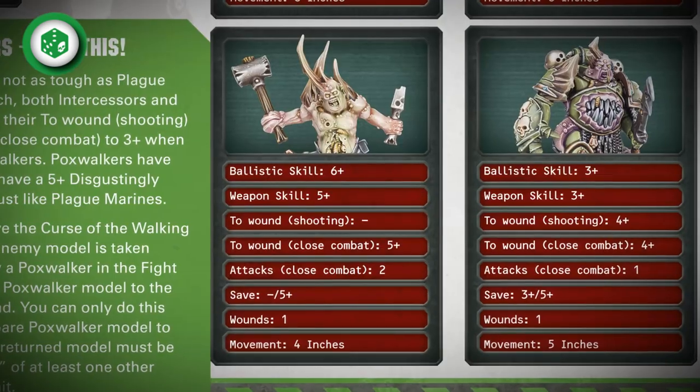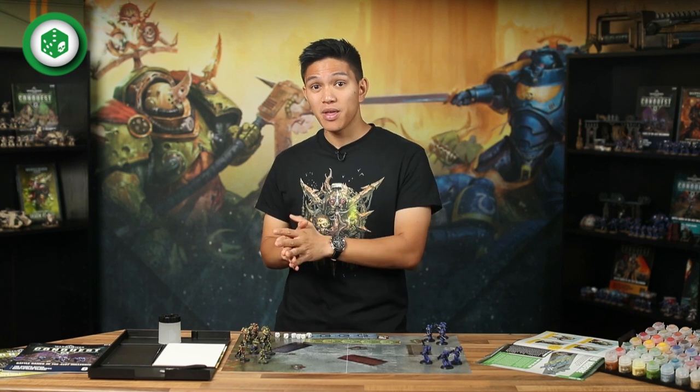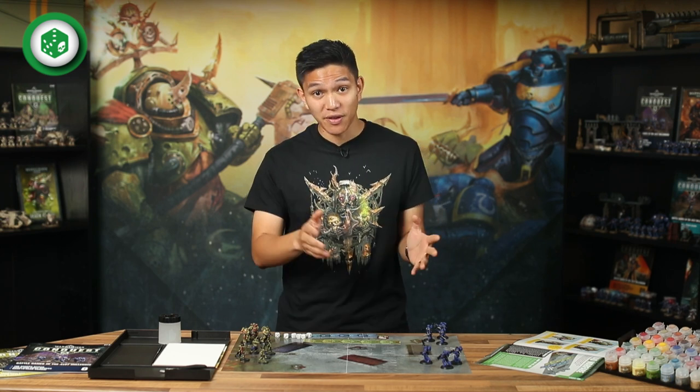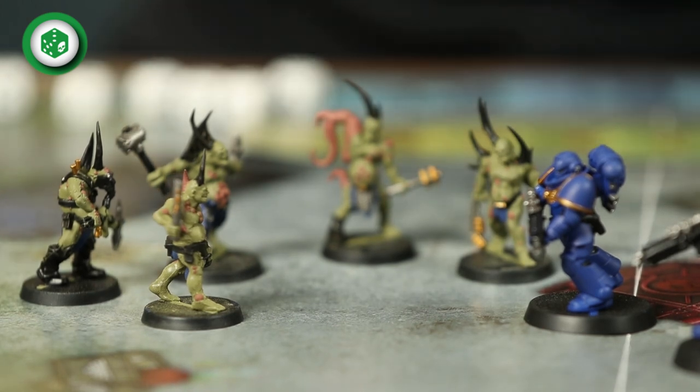As you've not yet used the Poxwalkers, it's probably worth taking a minute to get to know them. You'll find their characteristics and abilities in issue 4 alongside a recap of the characteristics for your other units. Poxwalkers are neither as strong nor as tough as Plague Marines, so it's easier for the Space Marines to wound them. They also don't have any ranged weapons, so they can't fire in the shooting phase. The Poxwalkers also don't wear armour, so they don't get a save. But don't count them out of the fight — Poxwalkers have the same Disgustingly Resilient rule as Plague Marines, so they ignore wounds on a roll of five or six. They also have an awesome ability called Curse of the Walking Pox: any time an enemy model is taken out of action by a Poxwalker in the fight phase, you can add a model to their unit, representing their fallen foes succumbing to the curse and joining their ranks.